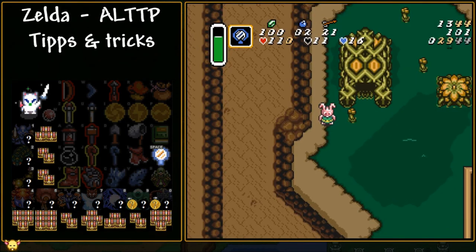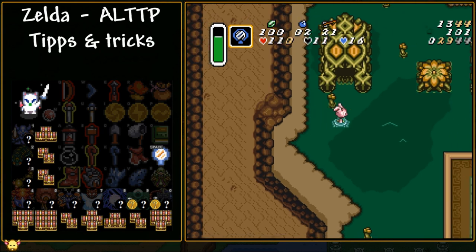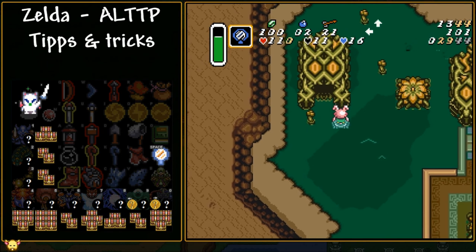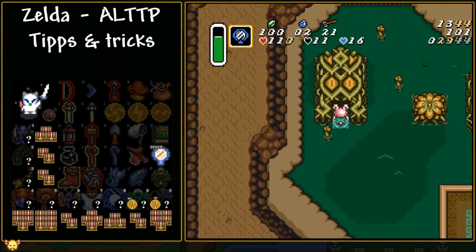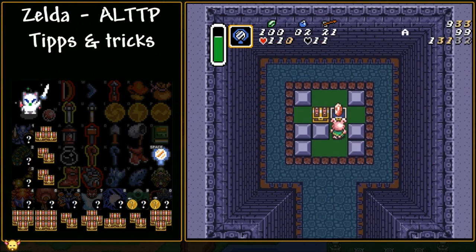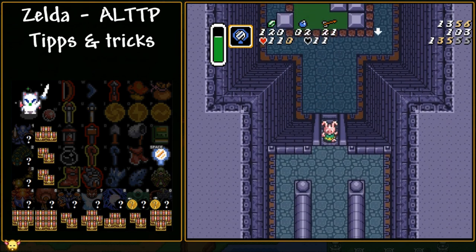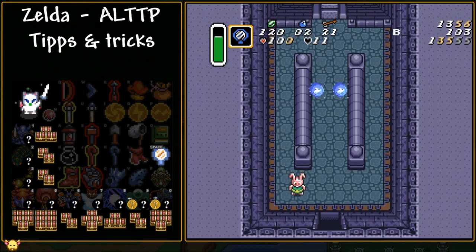There's one other application for Super Bunny that could happen occasionally: if you have Titan's Mitts and the Mirror but not the Moon Pearl, you can use the mirror at the same frame you enter the Misery Mire Shed door. Just use the mirror and hold up at the same time, and if you do it right, you'll have your complete abilities inside the shed. You can access those chests early this way. The same rules apply — if you bonk or get hit you lose your abilities — so absolutely avoid the enemies in there.